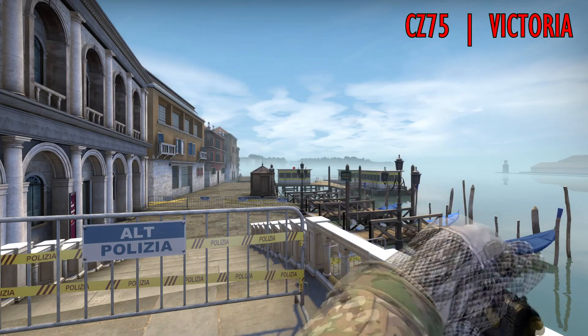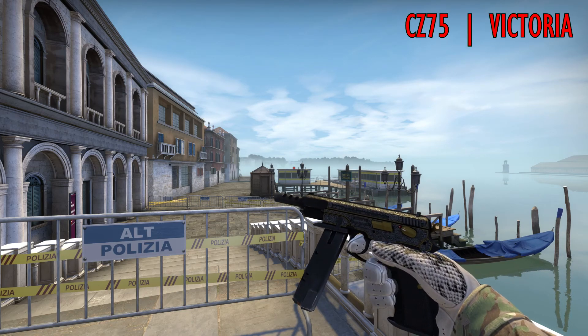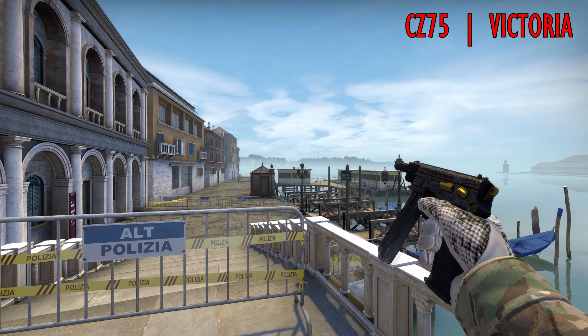Seventh is the CZ Victoria, which had to be done with higher precision — at least the magazine could have been colored. Right now you just have a default CZ with a few golden parts and a bit of engraving.